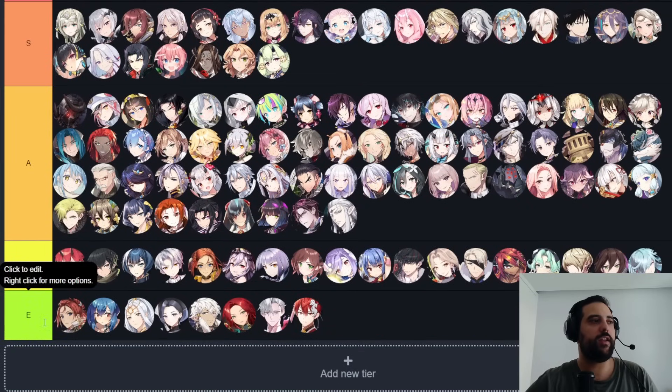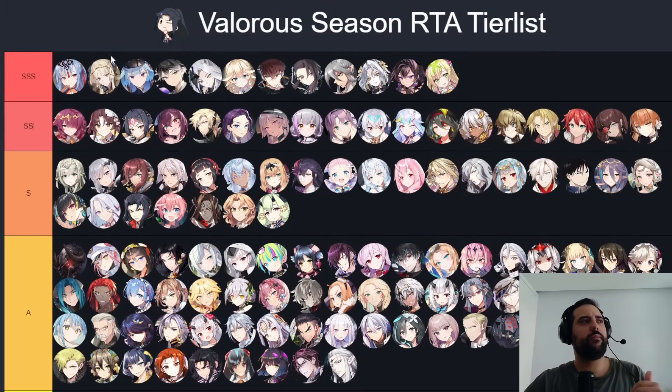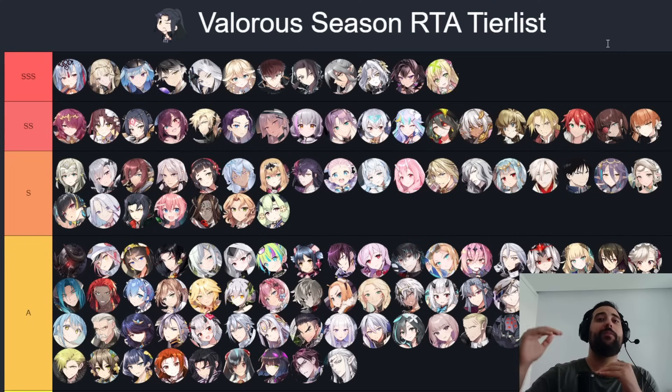Let me tell you how I chose to organize this tier list. I organized it with Triple S, Double S, S, A, B, and E tiers. Triple S tier means they're probably the best in the game — these units can be first picked, they're the best at their role, they're not too weak to cleave, and they appear in almost every game.